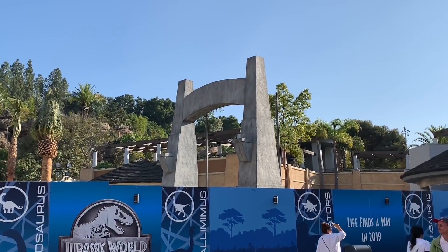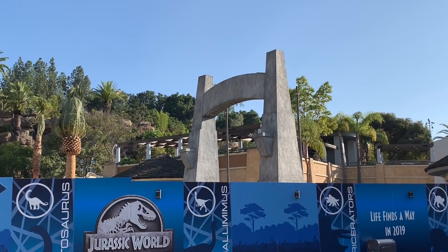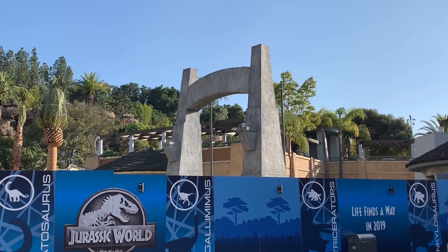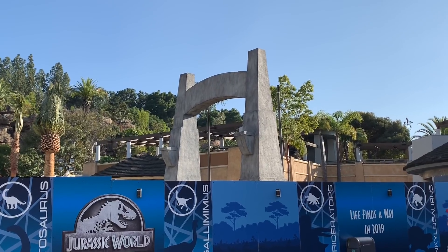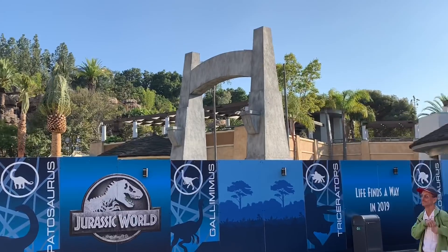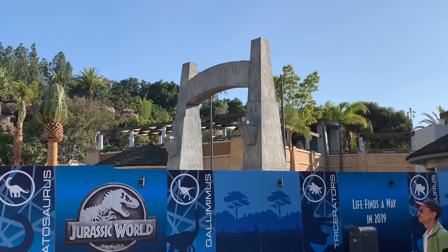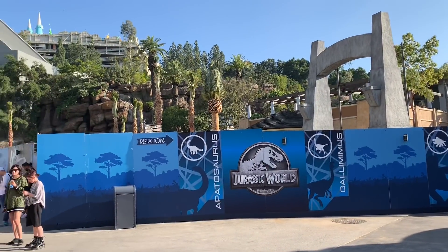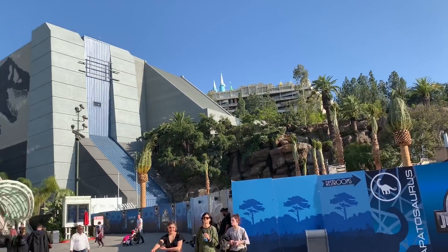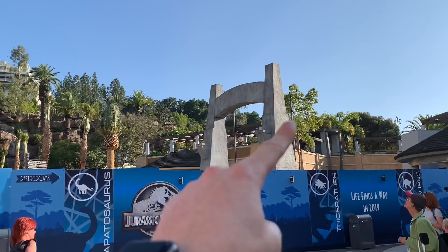I'm surprised how quickly they got this done — this only took like a few weeks, maybe a month if that. They put up the scaffolding, ripped out the old one, and put in the new archway, which was just a reskinning. All they had to do was texture it and paint it. Since Jurassic World's color scheme is this gray-blue and light blue, it's pretty easy to do. It's nice to see this back up, and the whole plaza looks pretty nice. It's going to look great once they take off the bands on the trees and the waterfall is going. I'm assuming that sign up here will also go up at a later date.